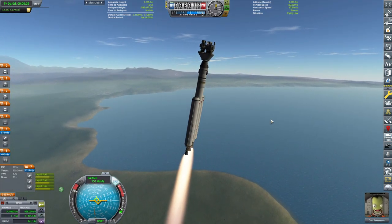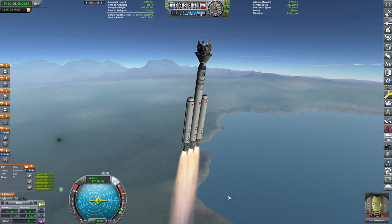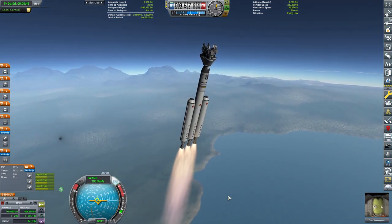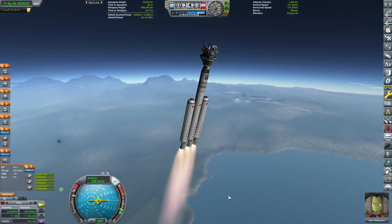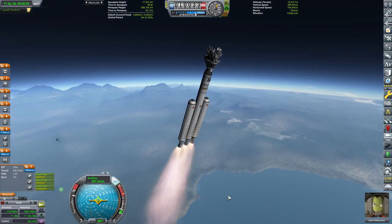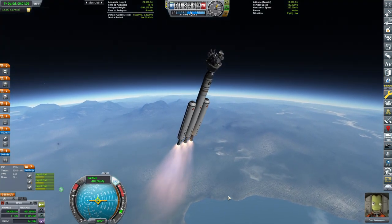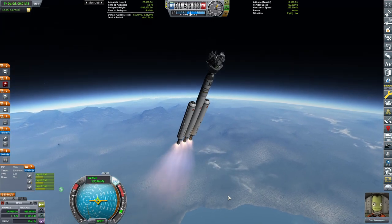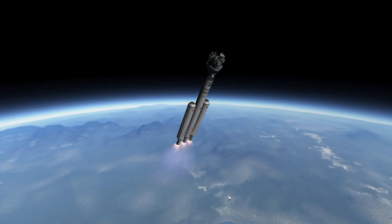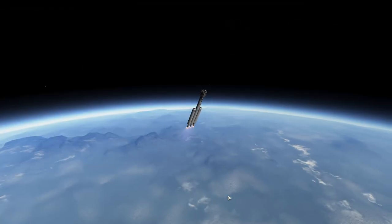Our thrust to weight — I'm trying to actually throttle it to keep it around 1.7 to 1.8, because I don't want it to go too far. The only difference from the actual Falcon Heavy is that we won't be recovering those boosters yet. I don't have all the parts I want to be able to control the re-entry and descent. Maybe in the future I'll just pop a couple of chutes on board and call it a day. Look at it shoot up — beautiful.